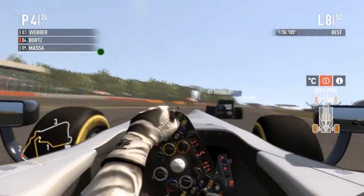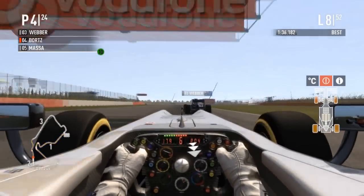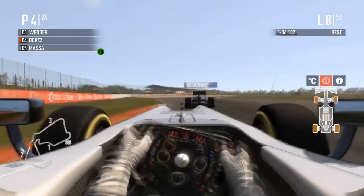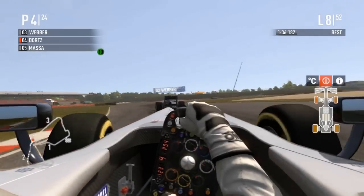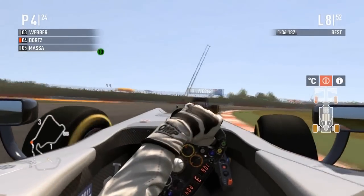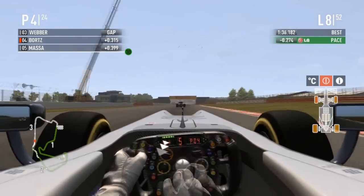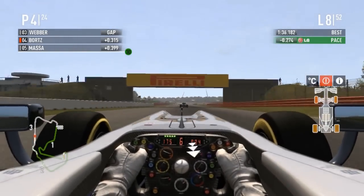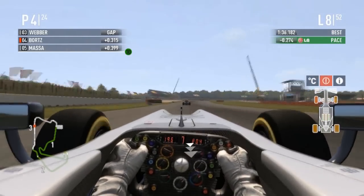Bortz is going to have to let Webber through — and also Schumacher? Wait, no, that's Massa! Massa — believe it baby, what are you doing up here? Bortz is right back on the tail of Webber, who's getting a little sideways and compromising his line. Bortz flicking it up to mix 3 — he wants Webber, he's not going to let the Aussie get in that easily. Massa is all over the back of Bortz.